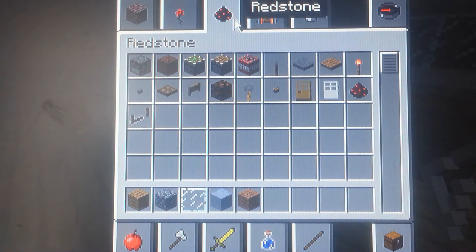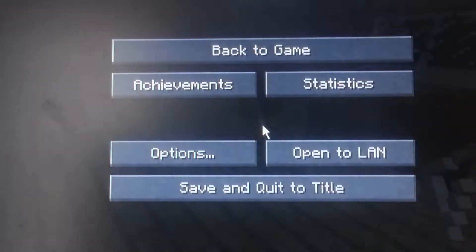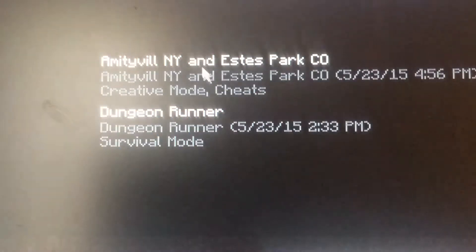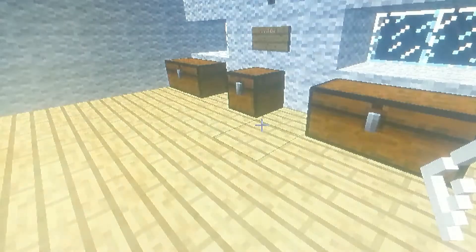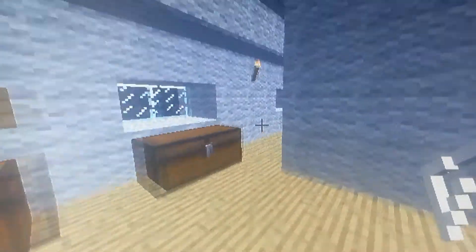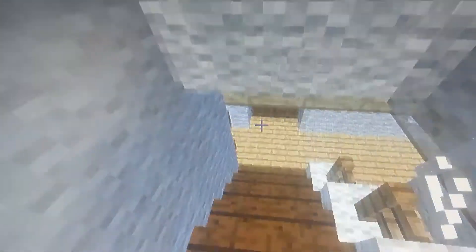As you can see, look at the redstone. Do you see any extra doors? This version is 1.4.7 — like a whole four updates off. I think it's actually five updates off, legit.